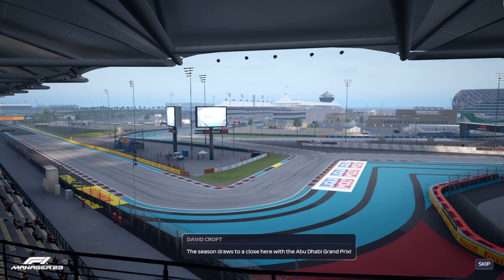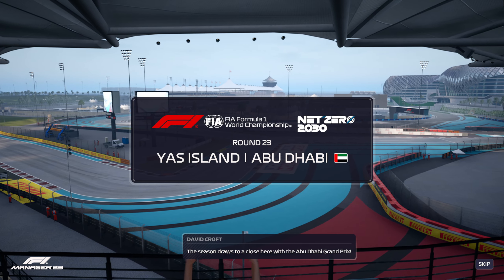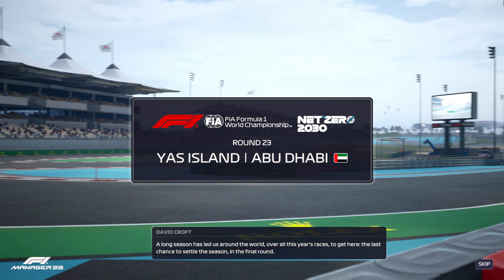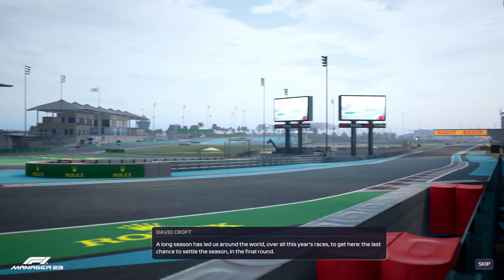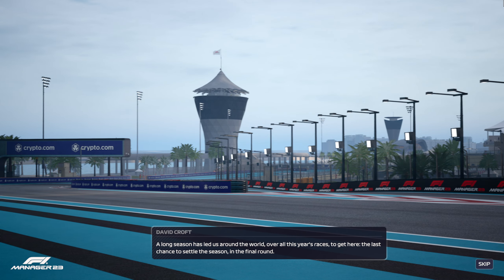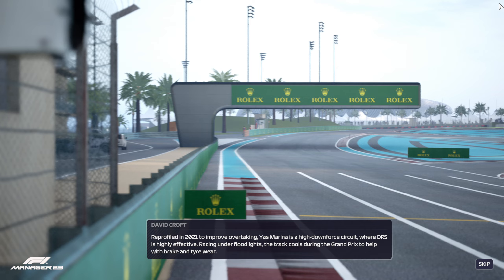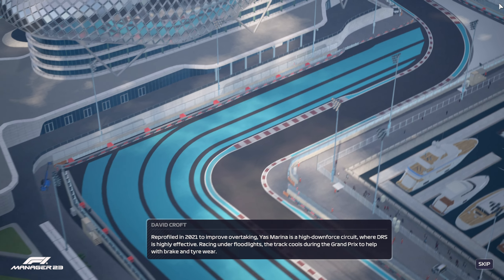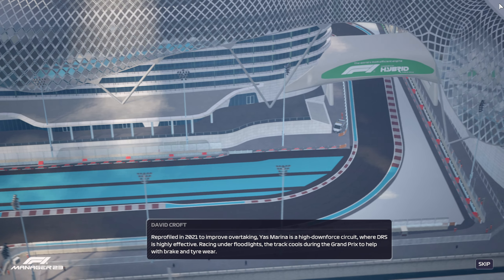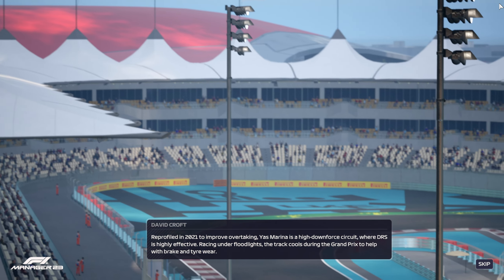The season draws to a close here with the Abu Dhabi Grand Prix. A long season has led us around the world over all this year's races to get here. The last chance to settle the season in the final round. Reprofiled in 2021 to improve overtaking, Yas Marina is a high downforce circuit where DRS is highly effective. Racing under floodlights, the track cools during the Grand Prix to help with brake and tire wear.